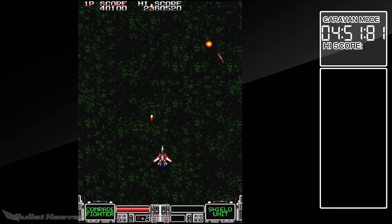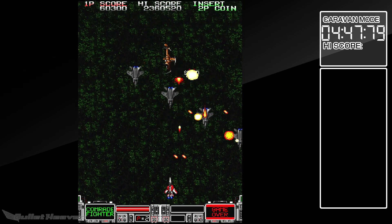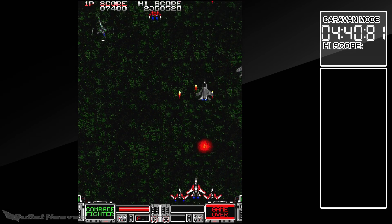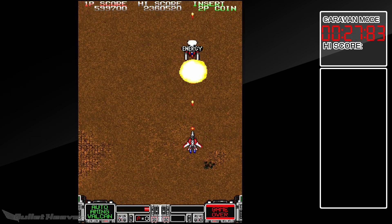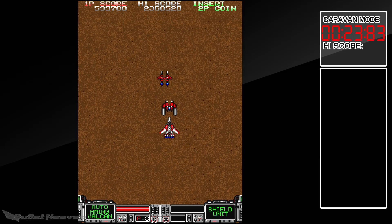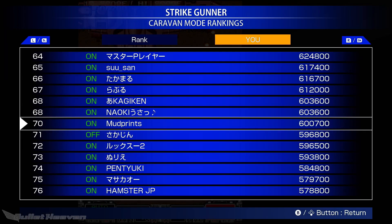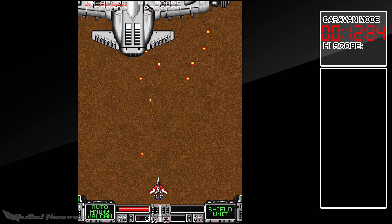Strike Gunner is very straightforward with its scoring. Only enemy destruction counts towards the player's score — power-ups are worth nothing outside of enhancing the Strike Gunner. Extends are awarded every 1.5 million points, so it can take quite a long time to see the first one if enemy destruction isn't constant and complete. It's so rudimentary that, with nothing more to consider in the way of technical score bonuses or mechanics, even the ACA score attack and caravan modes may have less staying power as a result. Regardless, these score modes do give Strike Gunner a little more replayability once survival is achieved.